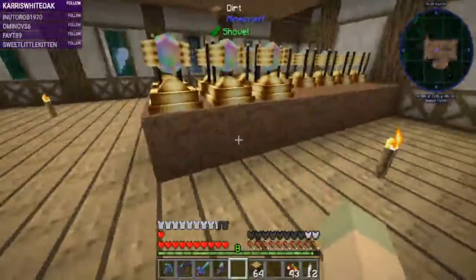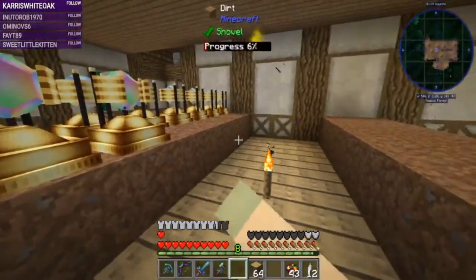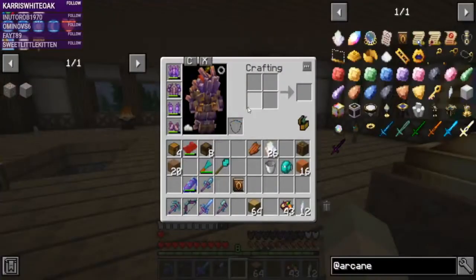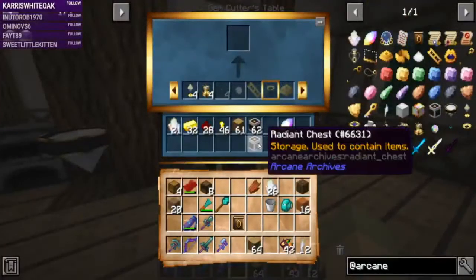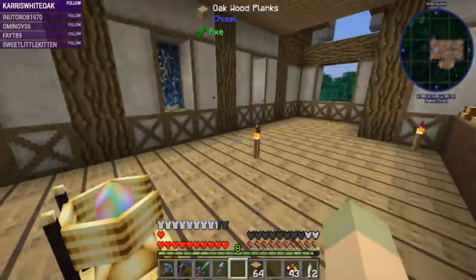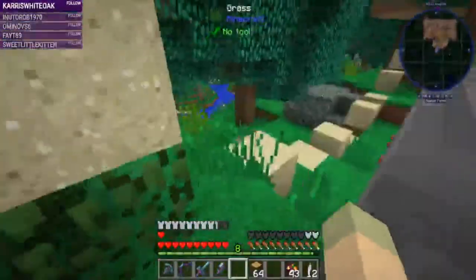This side will start with soft blocks — dirt, gravel, sand — and probably things like soul sand and mycelium. The radiant chests can have cobblestone slabs, stairs, stone slabs and stairs — that sort of thing — we can put those over here. Let's head back over there to see what's in our storage so we know what we want to start setting up.